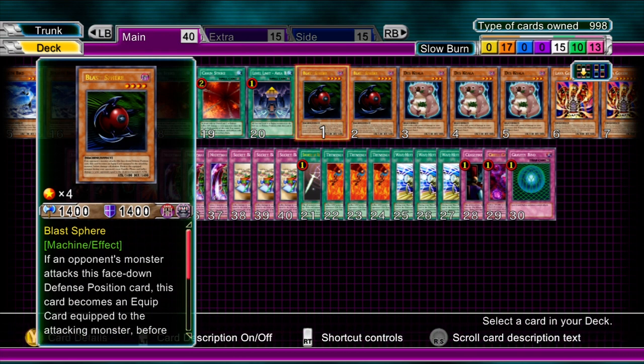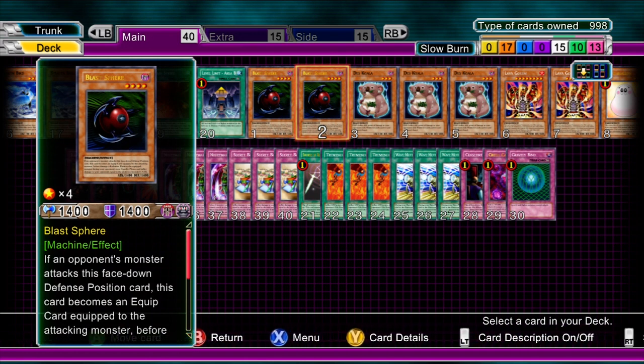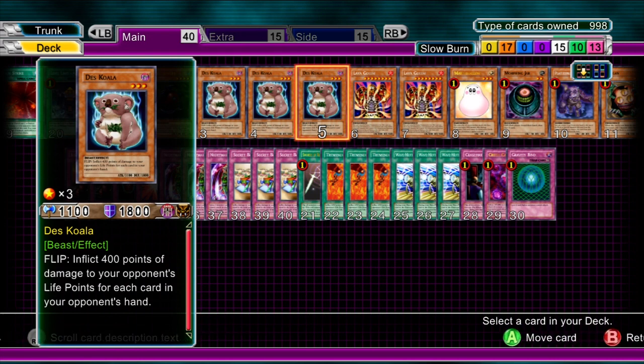Moving on, we have two Blast Spheres — absolutely amazing damage if it's a heavy monster you want to get rid of. I'm not going to explain too much about them because I have done so in my previous videos. Three Dez Koalas — goes without saying, lovely effect: 400 points of damage for each card in the opponent's hand.